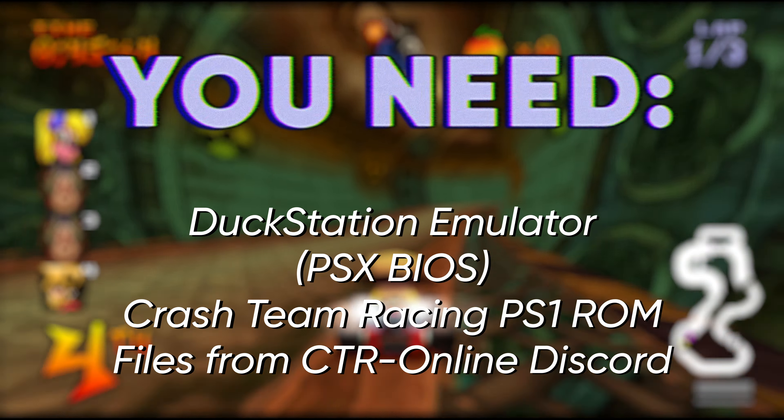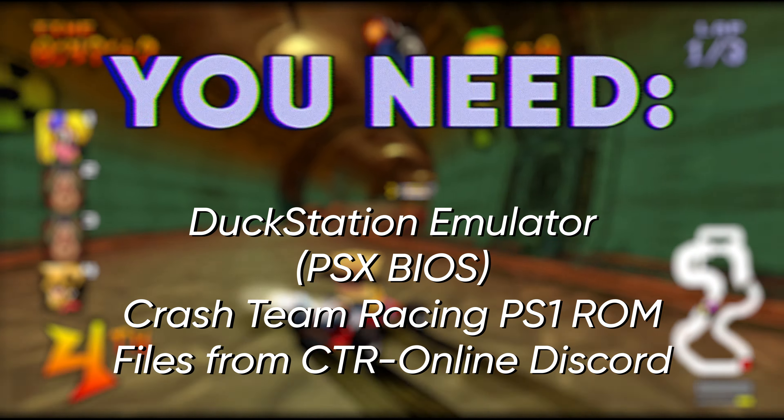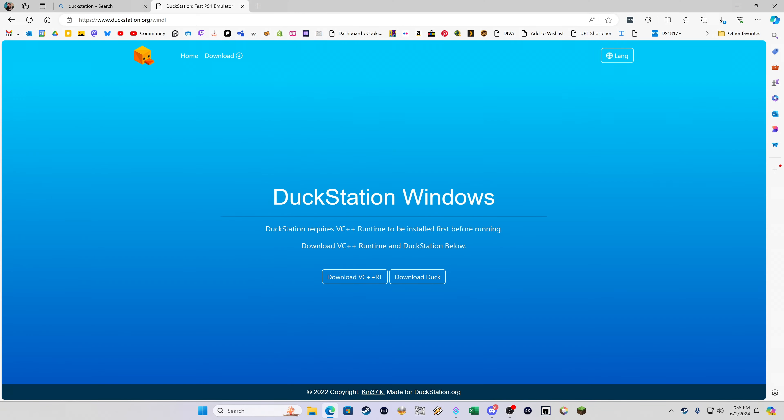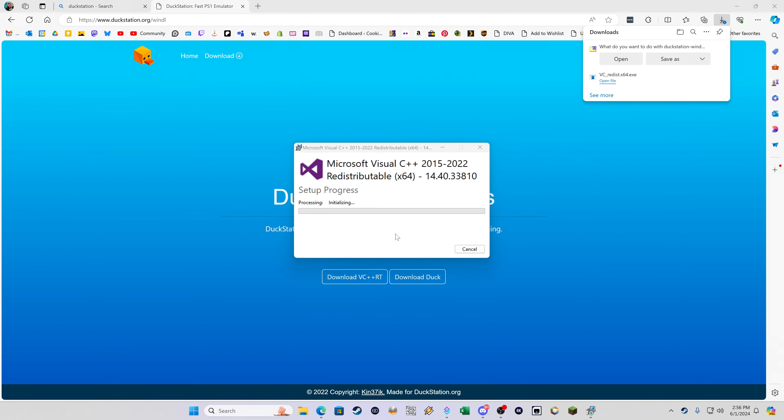In this video I'm going to show you how to set this up. You're going to need the DuckStation emulator, a copy of the Crash Bandicoot ROM, and some files from the CTR Online website — everything is linked below. Head to duckstation.org, download the VC++ runtime, and run that. If you don't already have it installed, just run it — Windows will let you know either way.